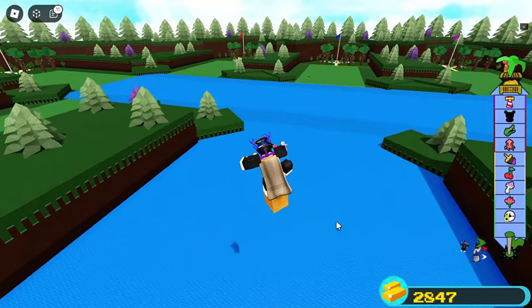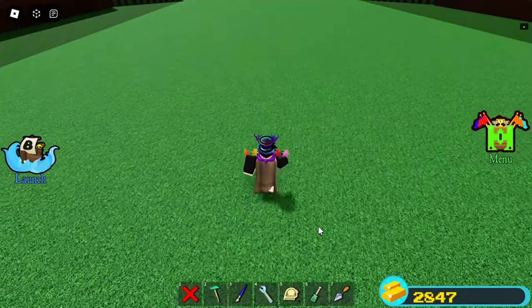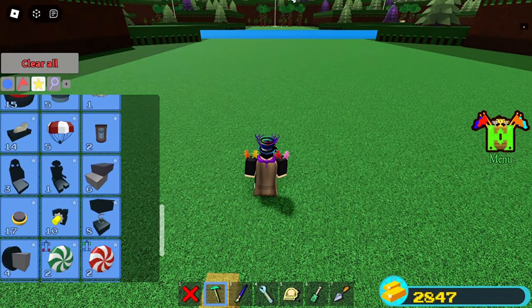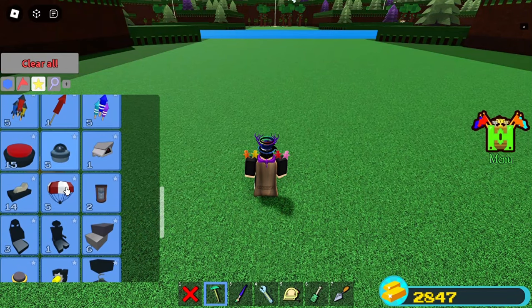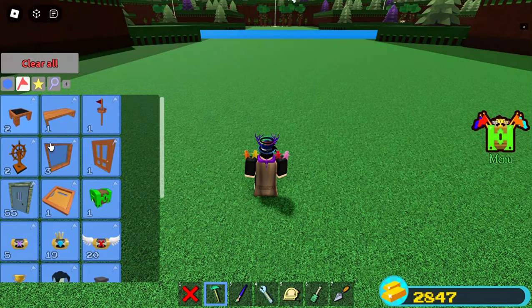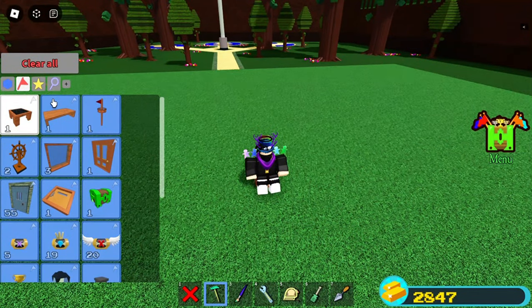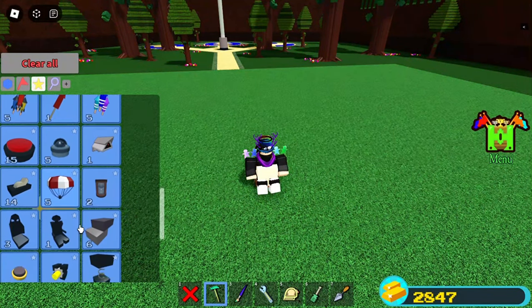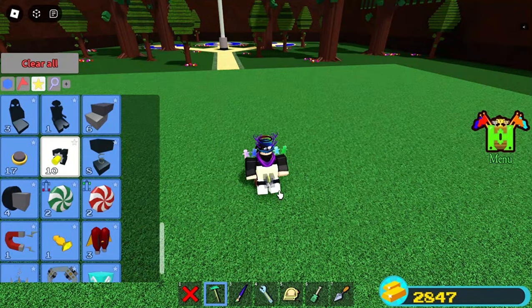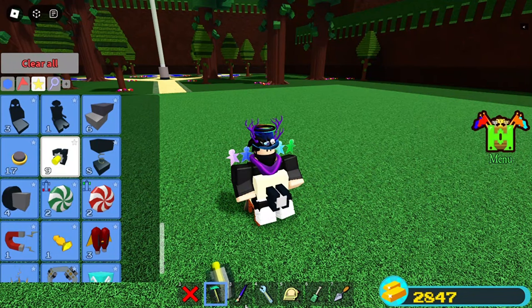The next hinge glitch requires the hinge itself, glue, and a seat. First I'm gonna place the seat here, then find the glue and put it here. The last item we need is of course the hinge itself — rotate it or just put it like this, boom.